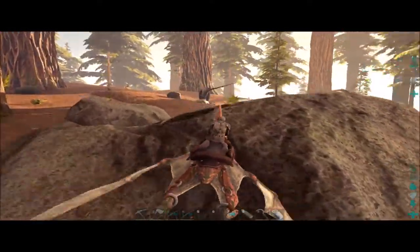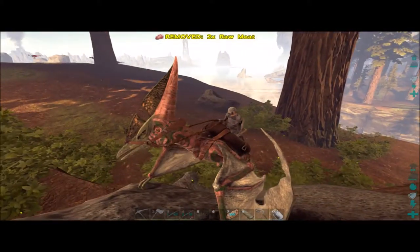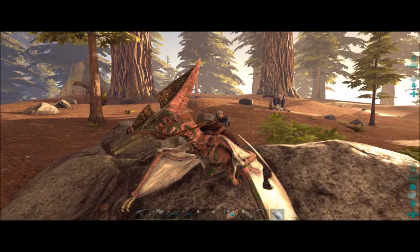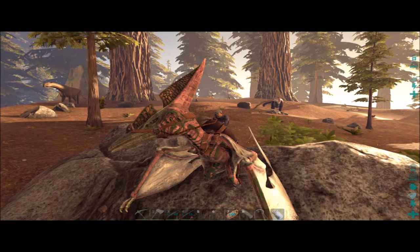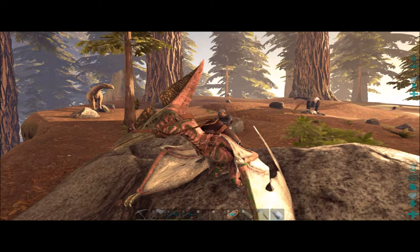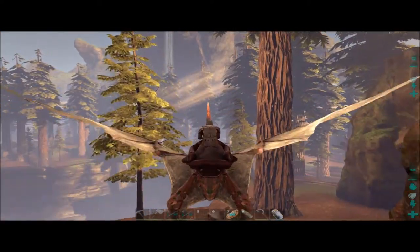Hopefully nothing dangerous runs up and eats me, because just like on the normal Island map there's dangerous stuff in the Redwood Forest here. Let me look at this Diplodocus real quick - that's a cool color, only level 35 though. We have Carnos as you can see over there in the distance, and all sorts of stuff.